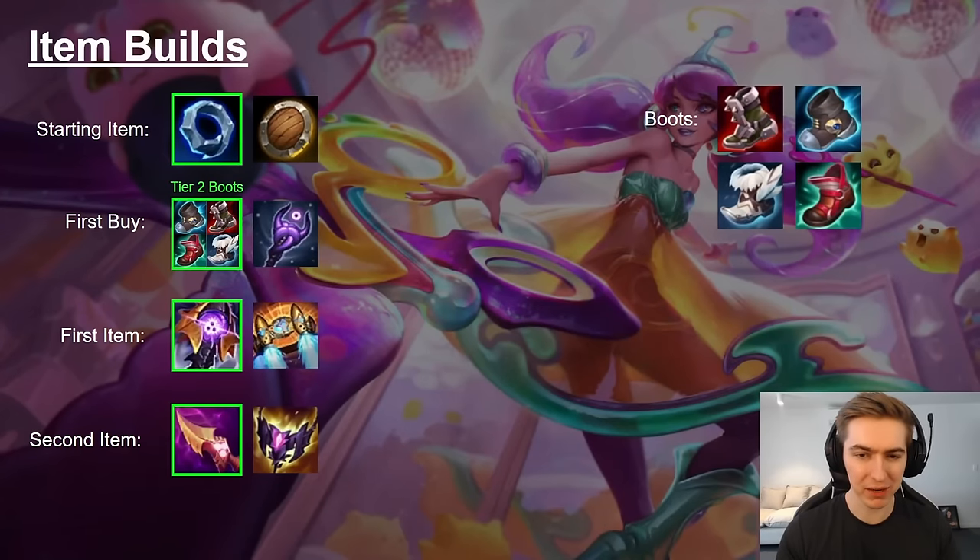For your second item you'll be going Nashor's Tooth almost every single time. This item feels amazing on Gwen — you'll farm like a machine and be really strong in the side lane. The only time I'd build Shadowflame instead of Nashor's Tooth is if you're up against Jax in lane, because you'll have to fight him in the side lane and the attack speed won't give you as much value in the 1v1. Go Nashor's Tooth most of the time, but Shadowflame is good in the Jax matchup.